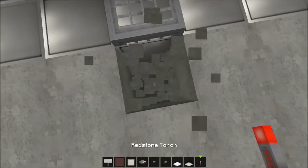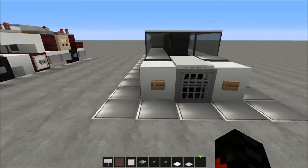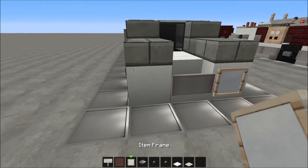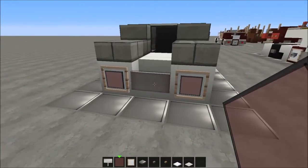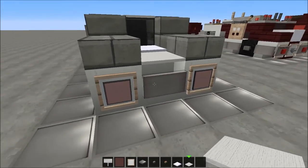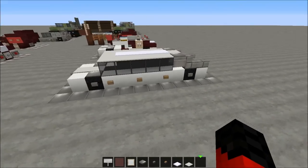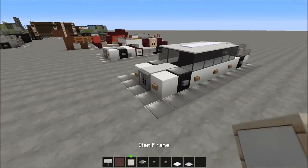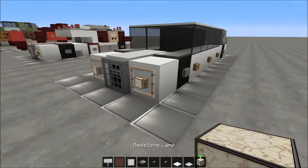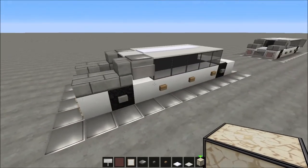We're gonna grab the redstone torch, go underneath, place it, and place it back like that — pretty simple. Now we're gonna put some item frames here with red stained glass in them, and snow on the quartz block, and carpet on the quartz stair — I forgot the name. Now we're gonna put some item frames on these sides too, with the redstone lamp in them, something like that. It's very easy to build this thing, you don't need a lot of time and it looks pretty amazing.